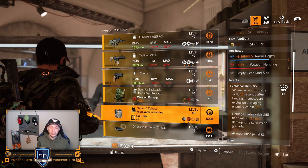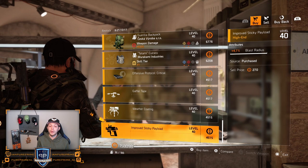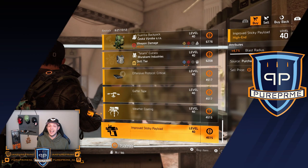I'm not loving Explosive Delivery and the weapon handling isn't great. Over to the mods: 10% critical hit damage, 4.1% damage for your drone, 5.7% duration for your turret, and 4.7% blast radius for your sticky payload. So let's head over to the clan.